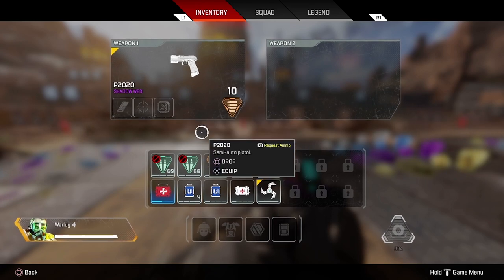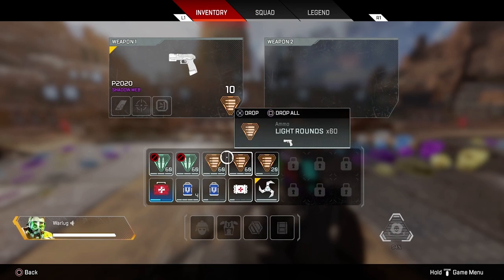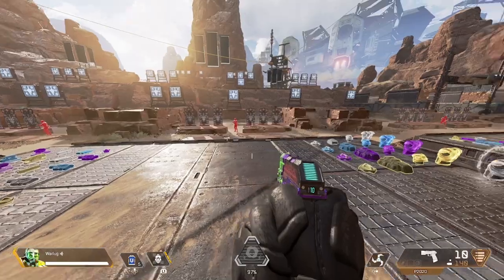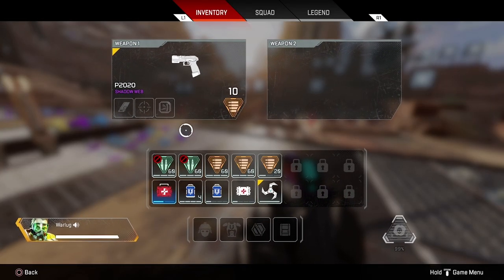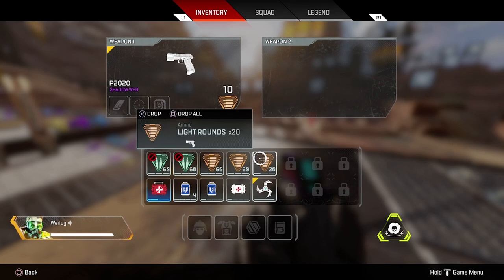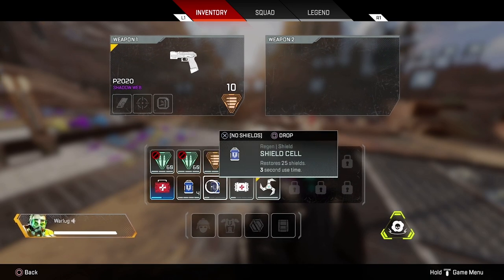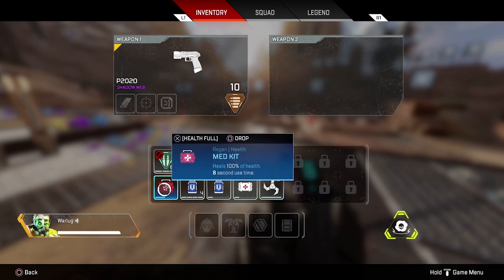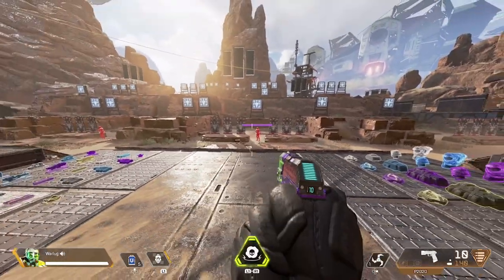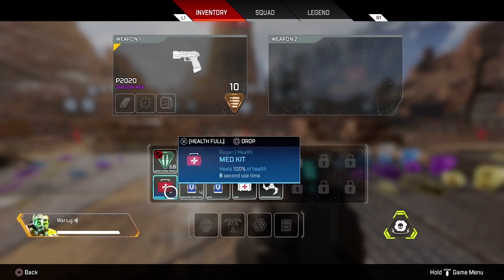Starting out: when you first land in Apex Legends, a level one backpack is pretty common to find, but just in case you don't find one, you have 10 slots in your inventory. You're going to want two guns — split the ammo between your main and secondary: three stacks of ammo for your primary and two stacks for your secondary. You also want two sets of shields, one set of syringes, maybe one med kit or a battery, and at least one grenade.